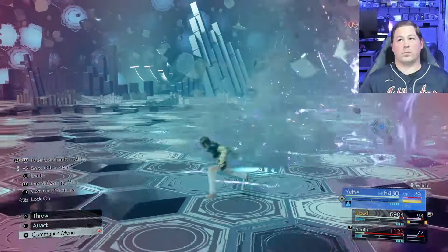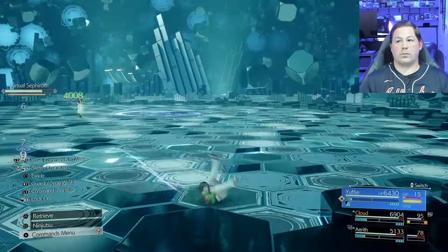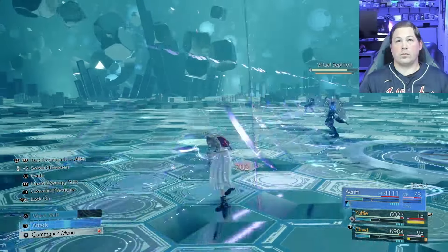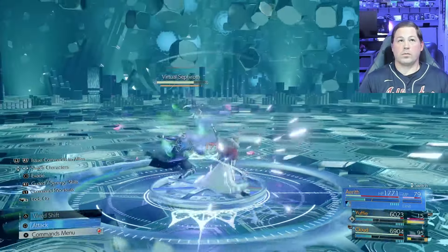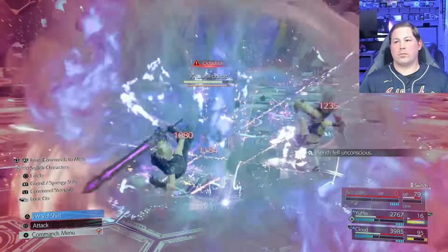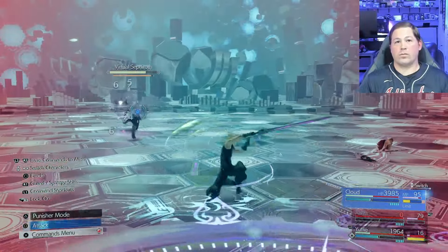I take my 15 seconds of invincibility knowing I need to get ATB with Aerith very fast. Just like that, I've cemented myself as the comeback kid — it's incredible how close I was to my run being over on both Gilgamesh and Sephiroth. I do a really good job immediately casting Cura and Barrier, and I have a second chance. My one regret is botching keeping Aerith alive and she goes back down again, so the comeback isn't fully complete.